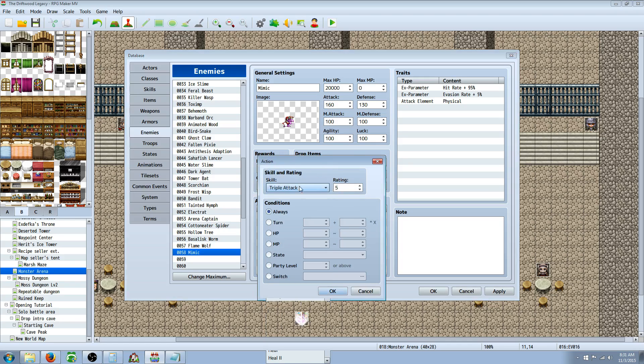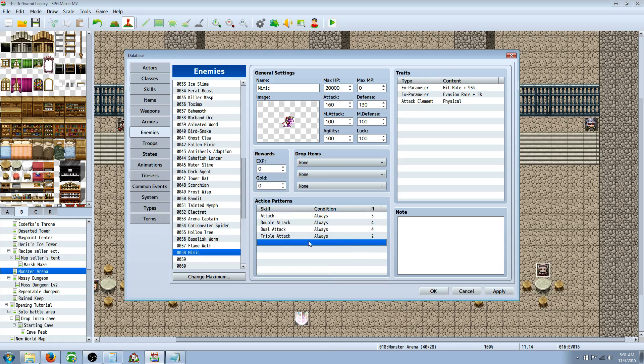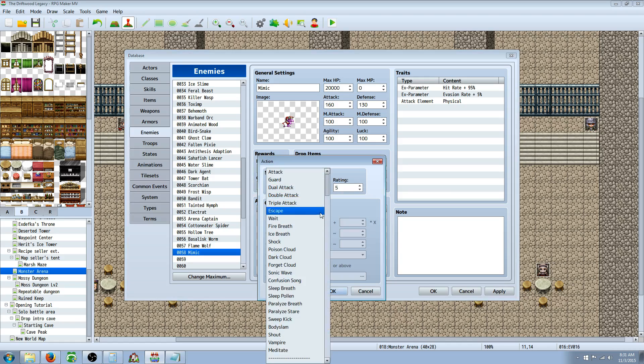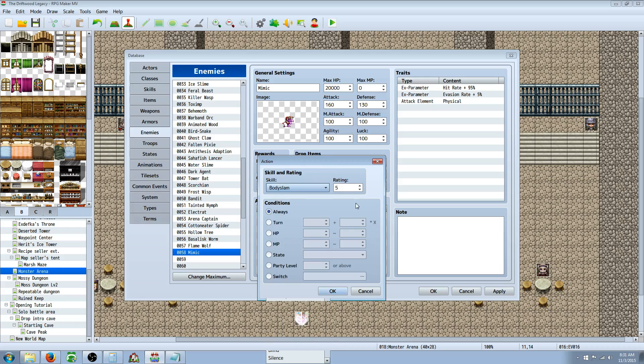I'm going to give him triple attack too — he's going to be mean. But I'm actually going to set that rating to 2, so it will very rarely proc, but it'll happen every now and then. Then we're going to give him one more ability, like a body slam or something, at rating 3.